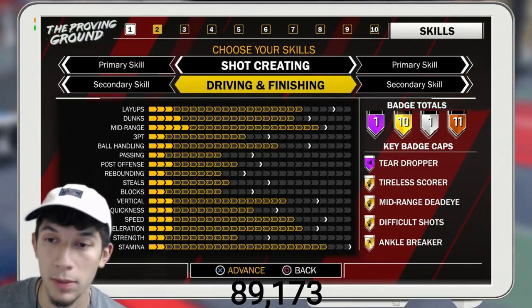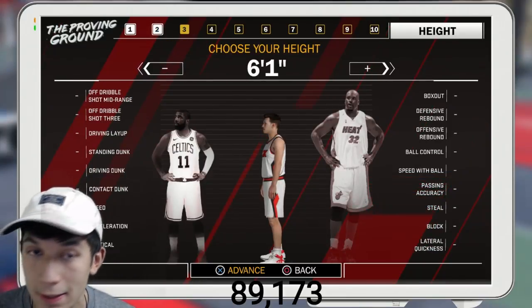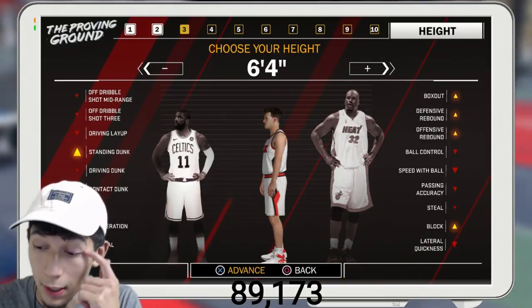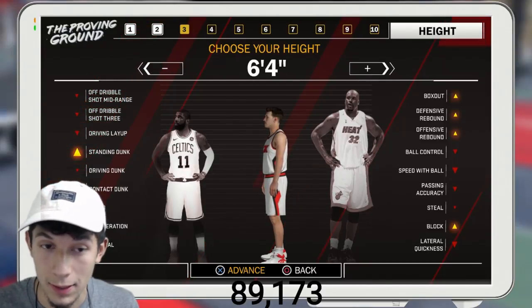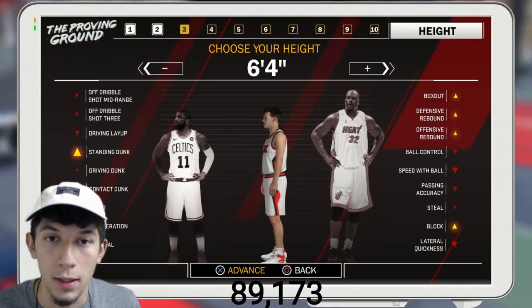His height is gonna be six-four. The reason I'm going with six-four is if you have a six-four or shorter shot creator, he can speed boost. So this guy is going to be able to speed boost without a boost.